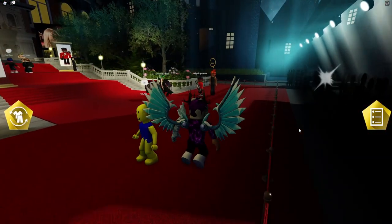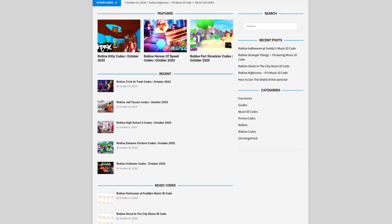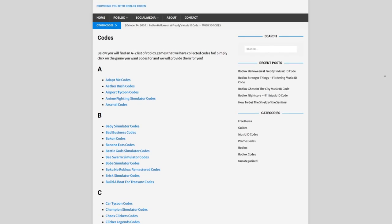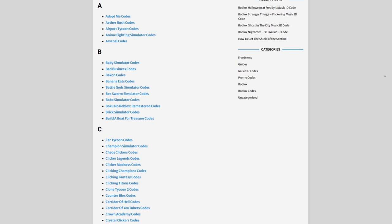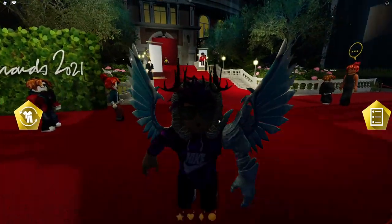Before I start anything off, I quickly need to tell you all about rblxgoods.com, which is my own Roblox goods website where you can find game codes, Mesa codes, and guides. There is tons of stuff in there that you guys have to check out. Overall, we cover codes for a few hundred Roblox games, so if you guys need a code for a game, it will be there.